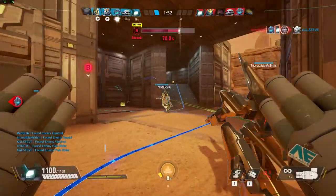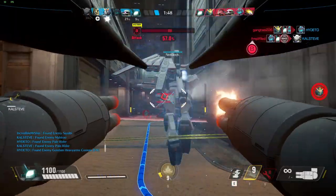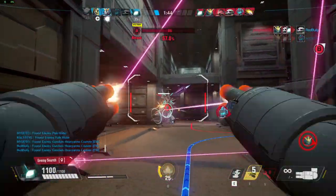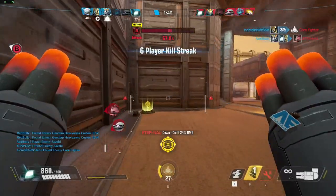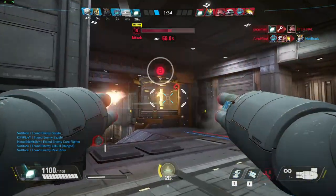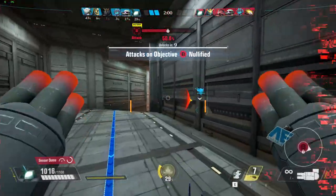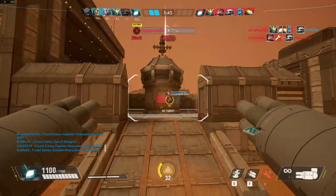Use caution. This is not good. The enemy core is taking damage. Good work. He's using a G-maneuver. Time is on my side. Step it up. The core's almost down.